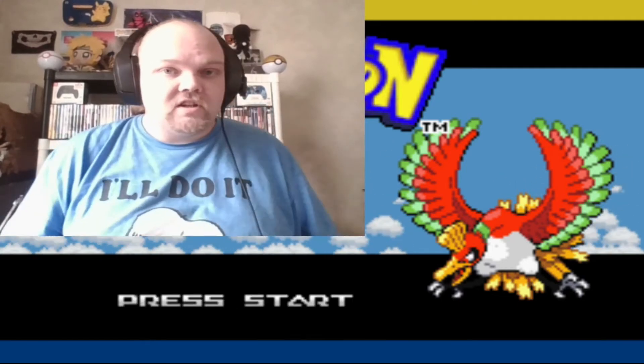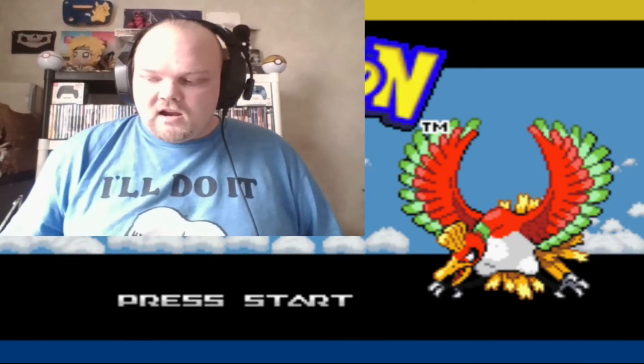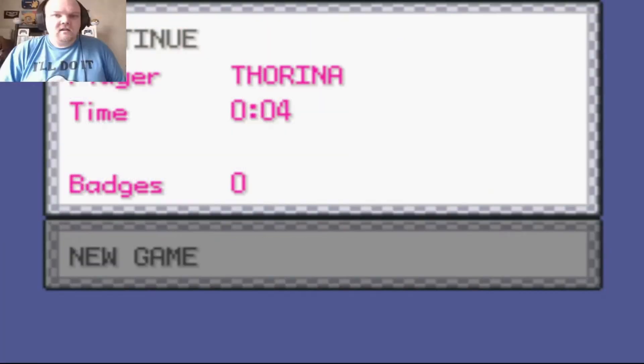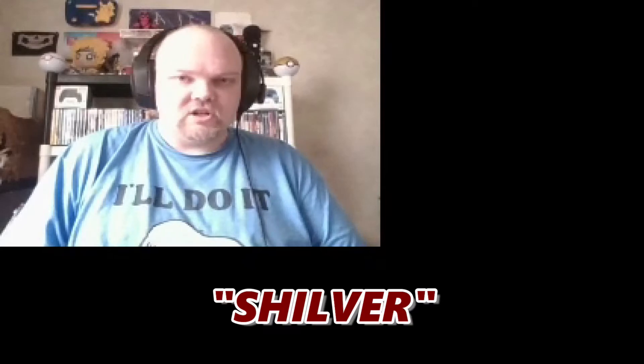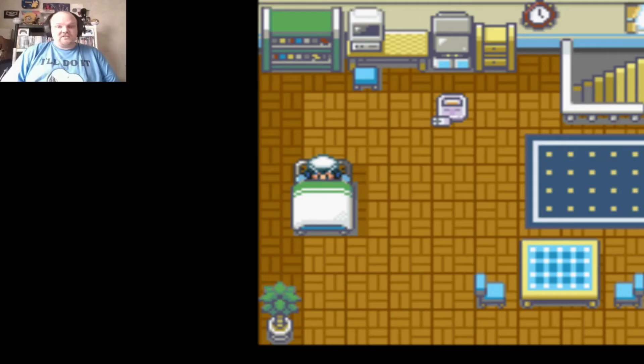I did start and got through the intro — let's get right into it. As you can see the letters are in red; I made myself a female character and named her Thorina. The rival from Gold, Silver, and Crystal is also in this game. I accidentally made a typo — I wanted to name him Silver but ended up naming him Shilver.